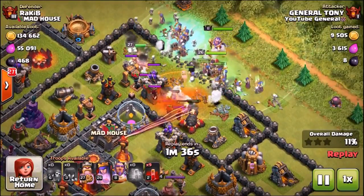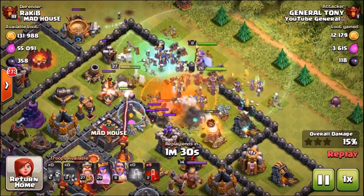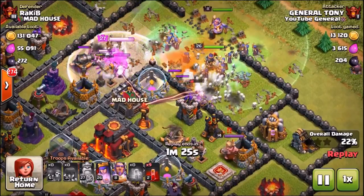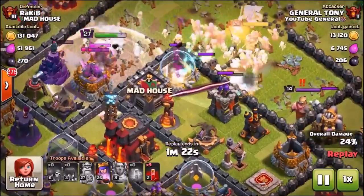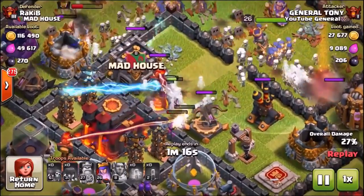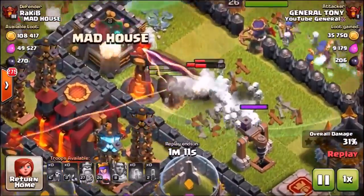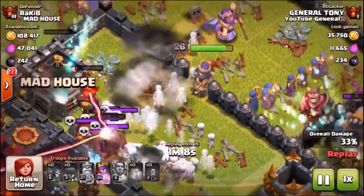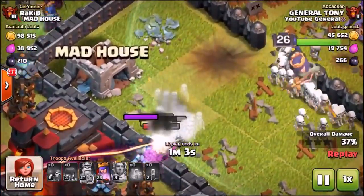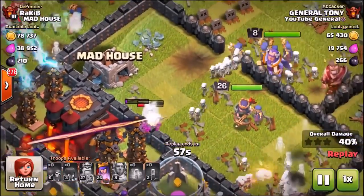It's strange — the best troops have always been dark troops: the witches, then the valkyries, now the bowlers are probably better than the valkyries. Supercell just cycles through the dark troops, making one good and then one bad. Now you're about to see why these witches are so bad. We were messing about with skeleton spells — I would not advise bringing that many. A big bomb goes off and takes out four or five witches, and there's a second big bomb just inside that's going to take out about 10 more.